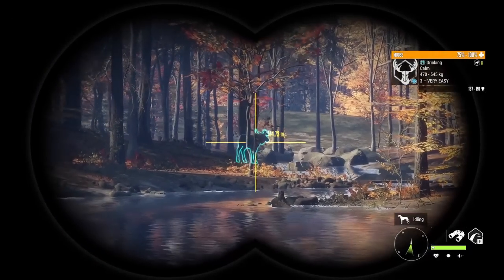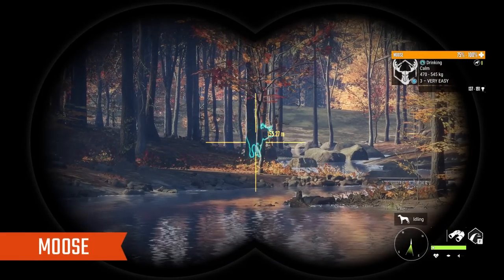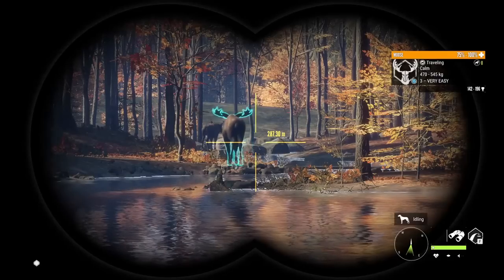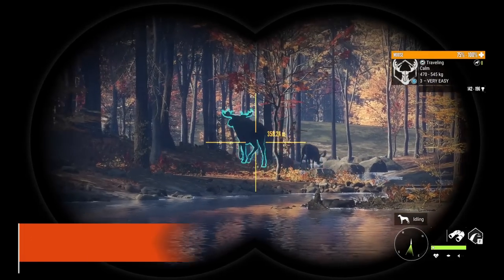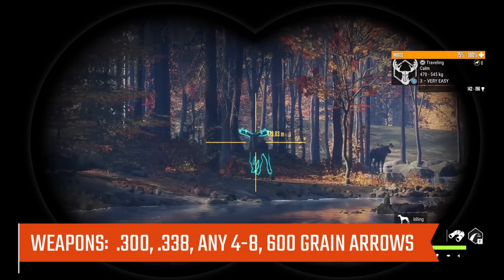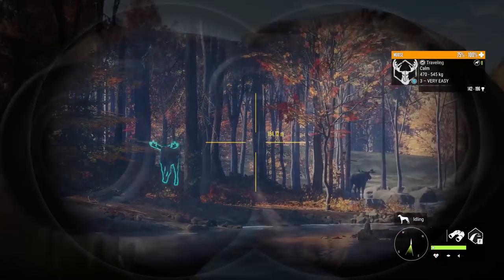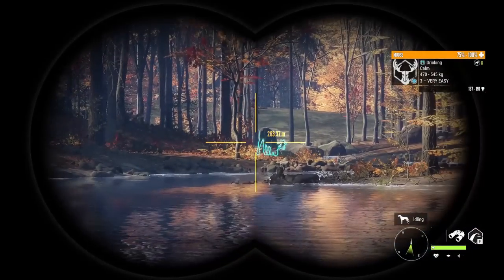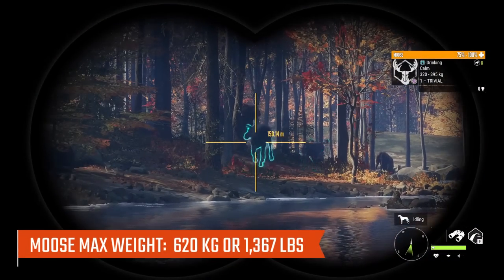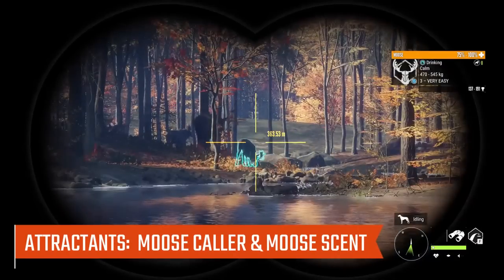The first species we're going to look at is Moose. There are an insane amount of Moose drink zones on this map — over 200. Best weapons for Moose: I like to use the .300. You can use any 4 to 8, as Moose are Class 8, though it'll take longer for them to die. You can also use the .338. Any 4 to 8 or 7 to 9 will work. Their max weight is 620 kilograms or 1,367 pounds.